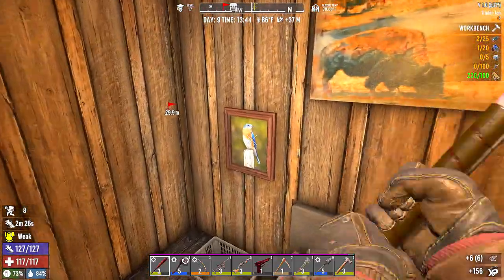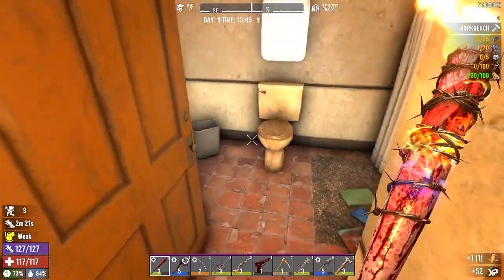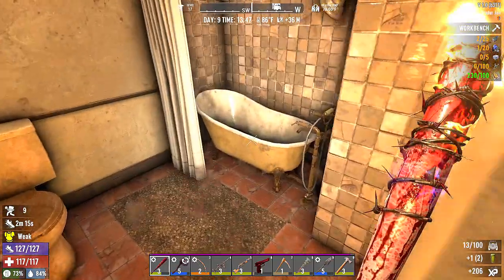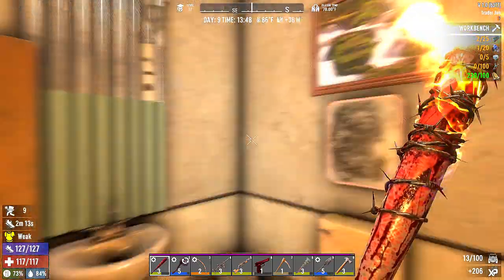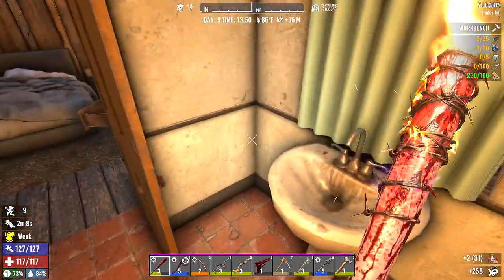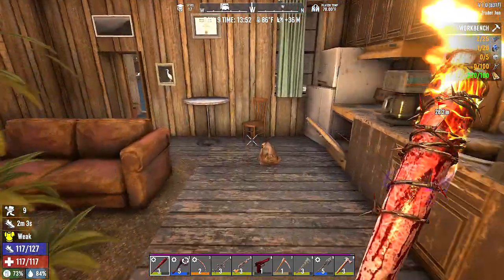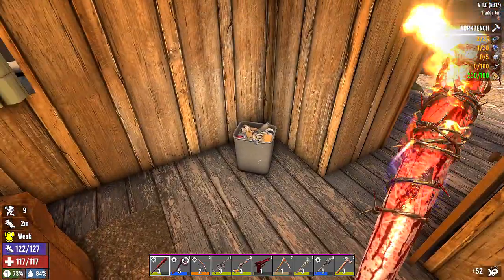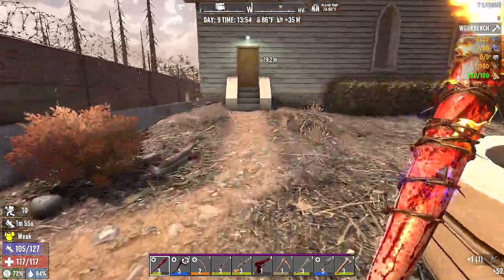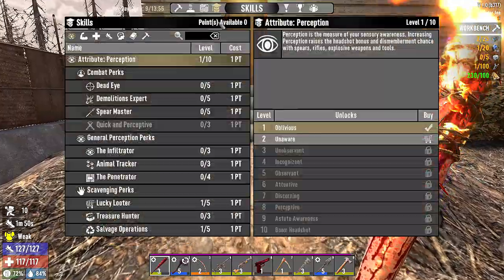I don't even know what I'm gonna do with them because I think all I can do is make stone tools at the moment, and I don't think I necessarily need a level six stone axe. We are pretty full. We didn't loot your garbage — what's in your garbage? A nail. Alright, we can barely move. Before we do that, let me get in here. Do we have any skill points? We don't.